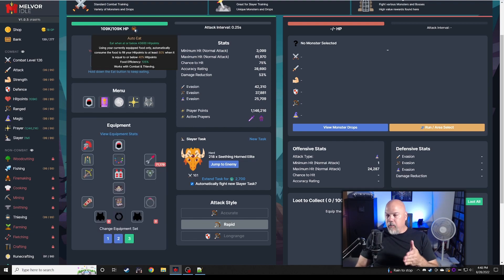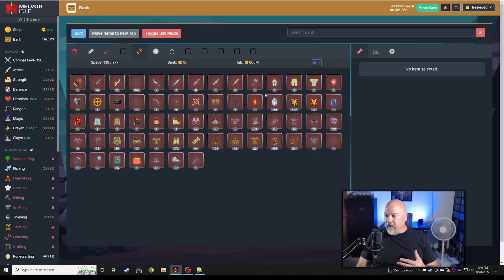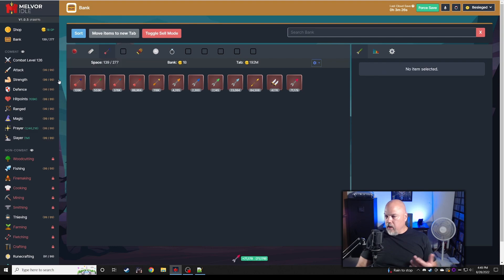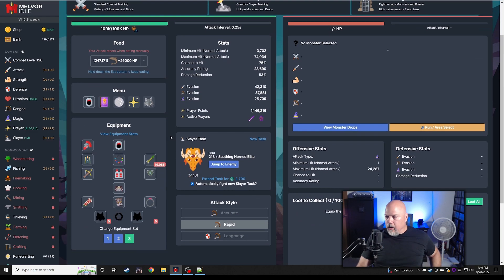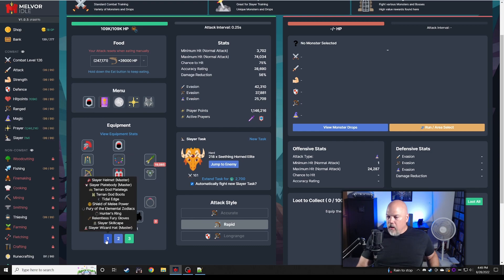I'm switching to stone skin, which gives three percent more damage reduction. I'm hoping that gets me under the auto eat threshold — I'm at 43.6 now and I think this thing's hitting for 44. Once stacks build up my effective health goes down but the enemy's damage doesn't change, so I need to withstand that hit. I should also run jade stone bolts to kill things faster.